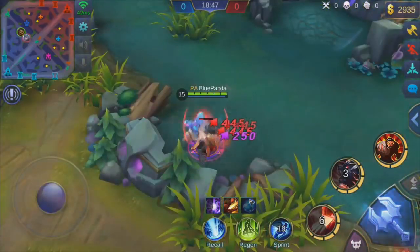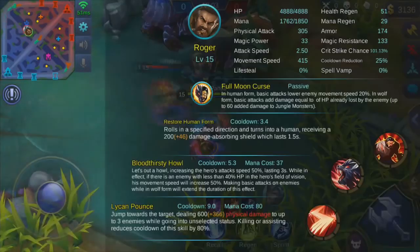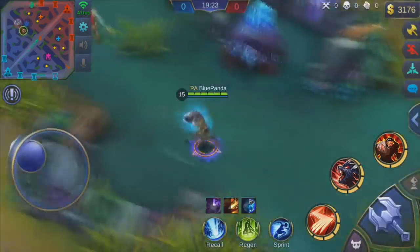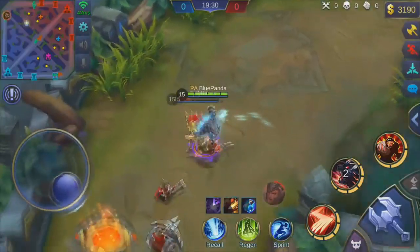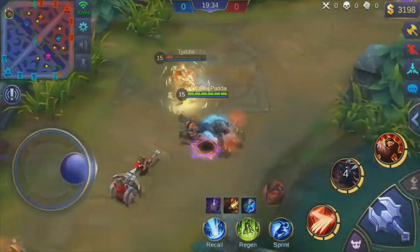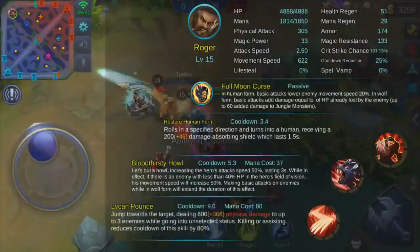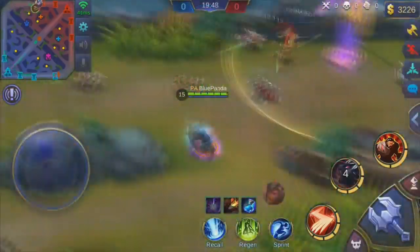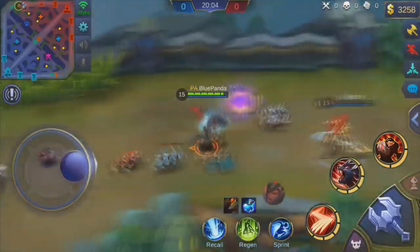When you're in werewolf form you actually get a 10% increase just for being in werewolf form, but when you switch to human form you lose that 10% - that's why my base movement speed was lower in human form. Now you can see me using the second ability just to show it actually works. As soon as I jump in - look at that, I'm so fast - around 620, using my second ability right there gives a lot of movement speed.